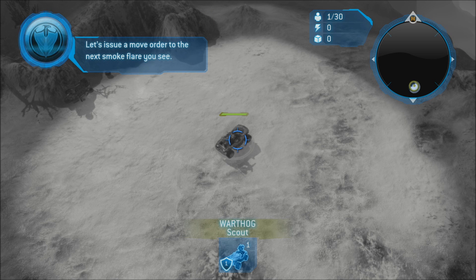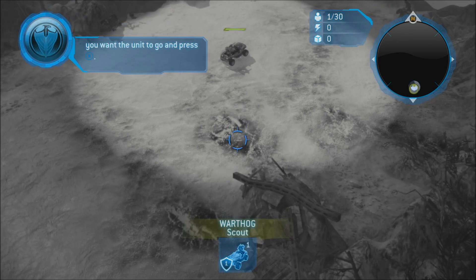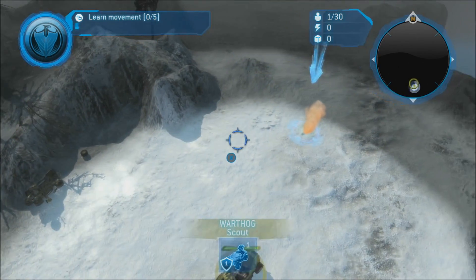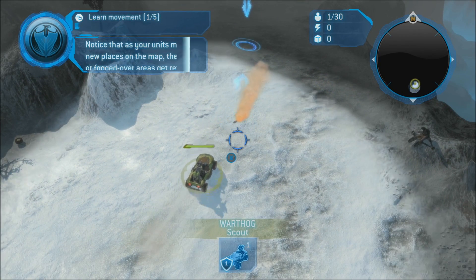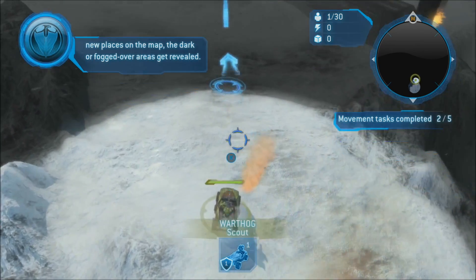Let's issue a move order to the next smoke flare you see. Just move the crosshair to where you want the unit to go and press X. Notice that as your units move to new places on the map, the dark or fogged over areas get revealed.